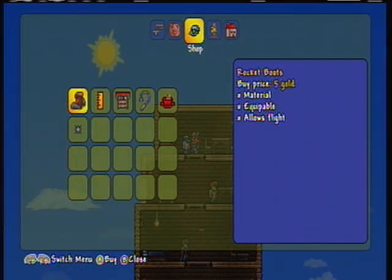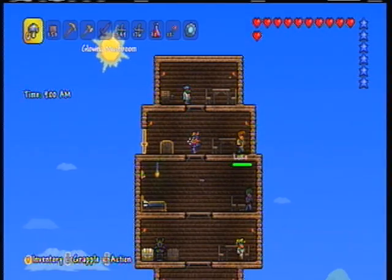If you hit Shop, you can see right there — Rocket Boots — it costs 5 gold. It costs 5 gold and it allows you to go up in the air and fly.